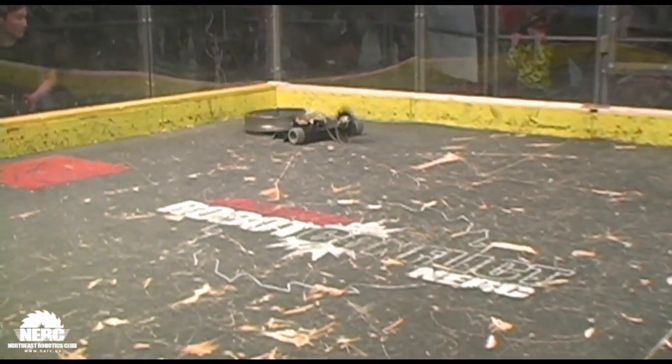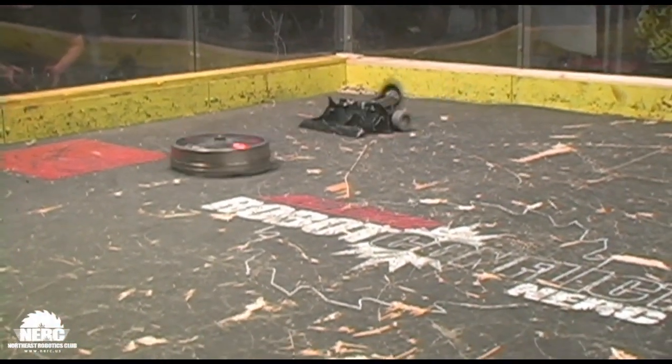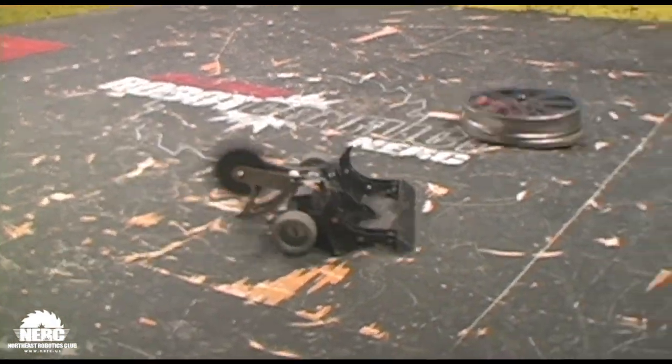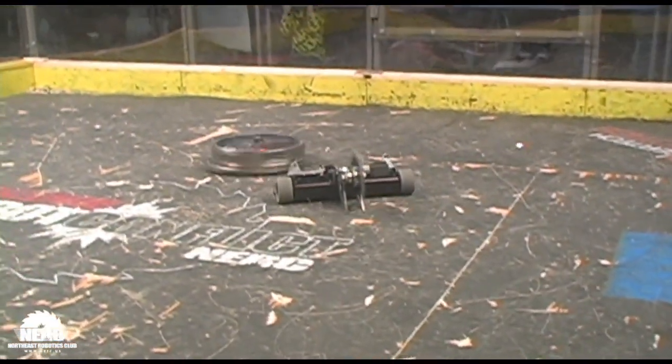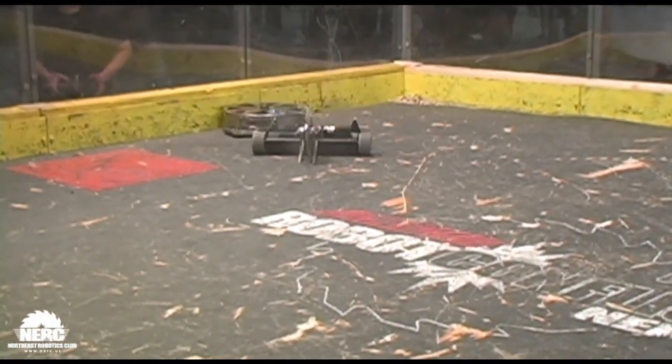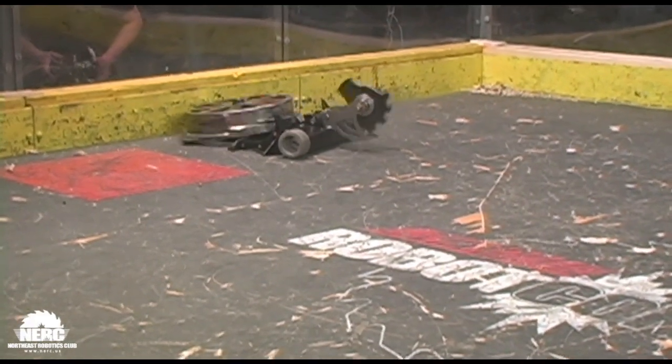His goal is really to use those front wedges to keep 60 Seconds of Glory from getting up to speed. The motors by themselves really can't do any damage, but once that shell is spinning it's got a lot of stored energy, and it wants to get rid of it by flinging him across the arena.